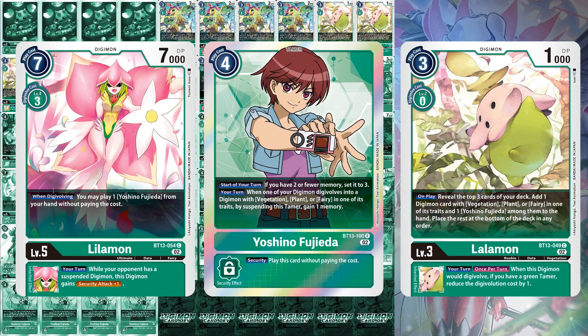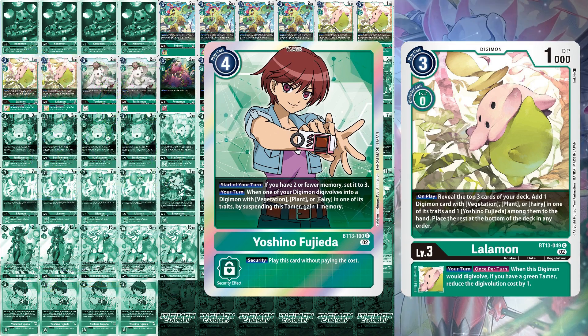Lollomon is definitely another important piece in that searchers with Inheritable Effects are typically mandatory four-ofs, and this one is no exception. Your turn, when this Digimon would Digivolve — if you have a green Tamer, reduce the Digivolution cost by 1. Plain and simple.